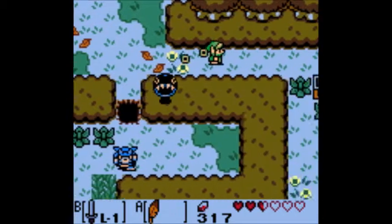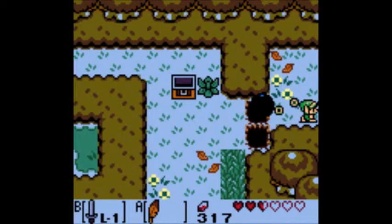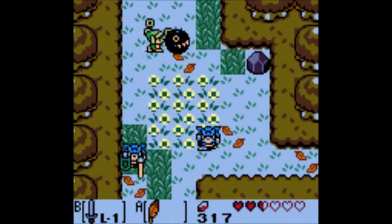A guardian acorn - that's great. Alright, once you're in the Mysterious Forest, you want to head right two screens, down one screen, and then you want to lift the stone.